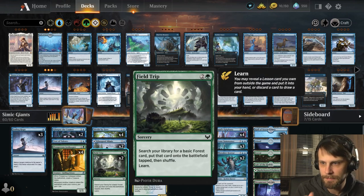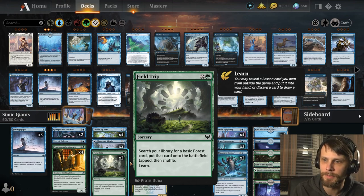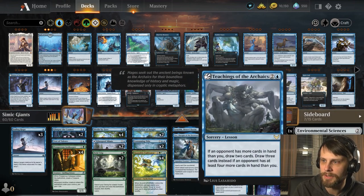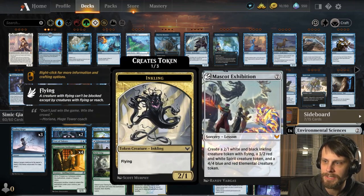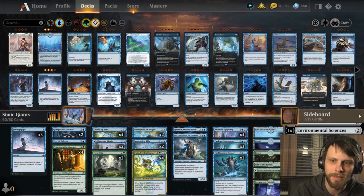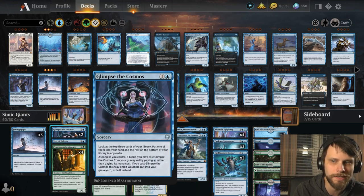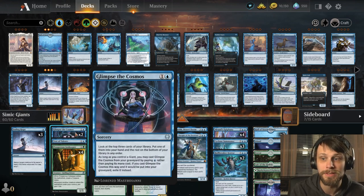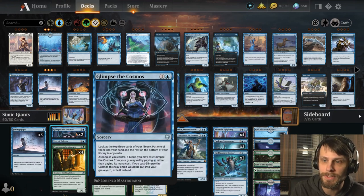We do have Field Trip, which lets us pull out some lands and ramp a little. It has the learn mechanic so we can pull Environmental Sciences, Containment Breach, or the Mascot Exhibition at the very top end. For card draw we have Glimpse the Cosmos — a very nice card especially in a Giants deck because you can replay it from the graveyard for one blue.